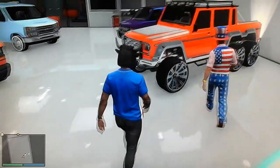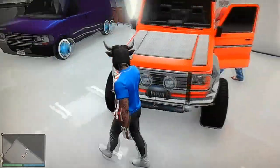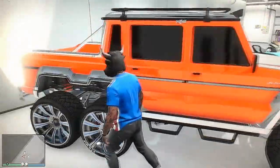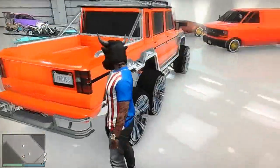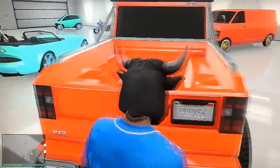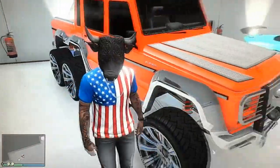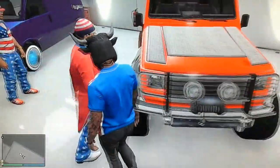Right here we have the Duster with a pretty cool reddish color to it — like red with a little orange knocked into it. We got 'Prox 56' on the license plate. This is the Duster, pretty good red color, I like it a lot.